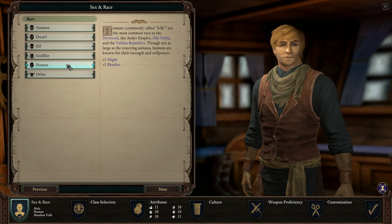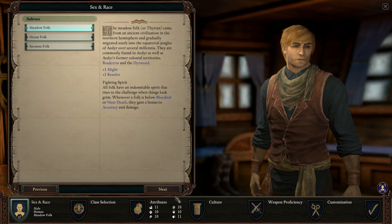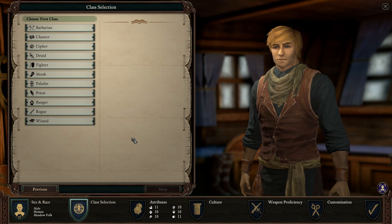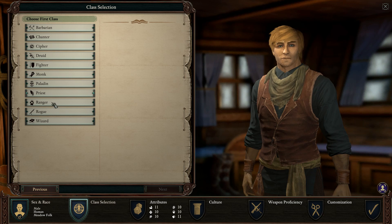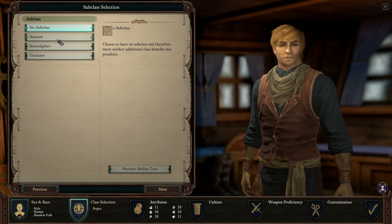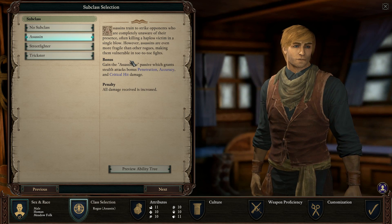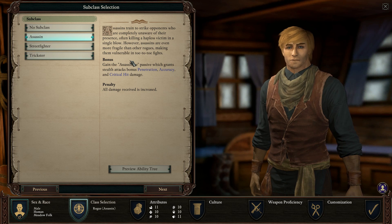So let's check the subclasses. We'll take human for now — it doesn't matter, we just need to check the subclasses. We'll go with multi-class too of course. So let's say we pick rogue: we got no subclass, assassin, street fighter. I'm going to start with assassin.